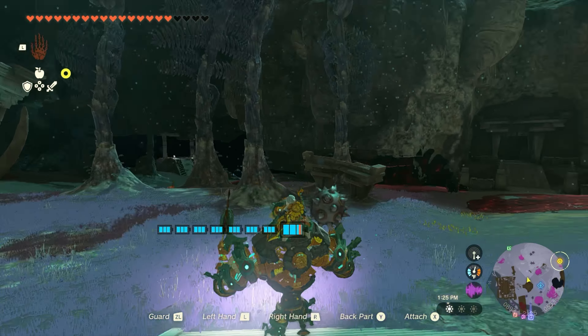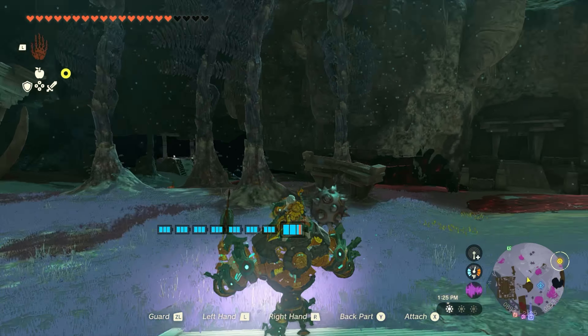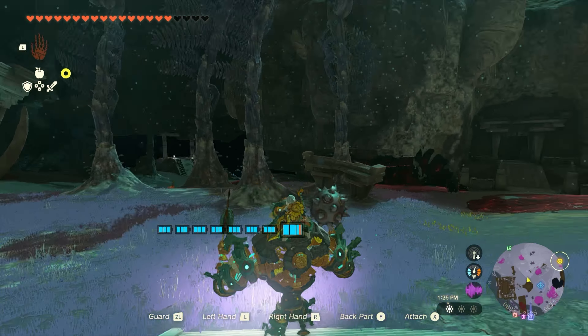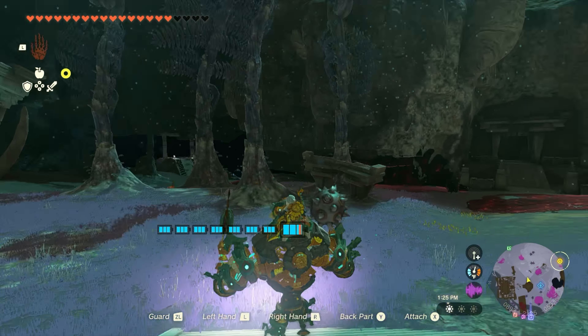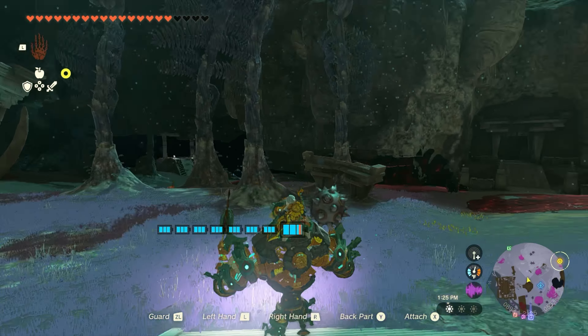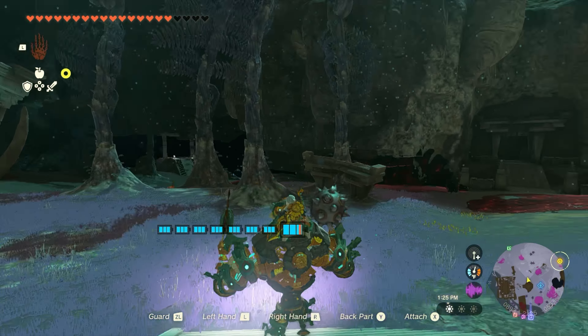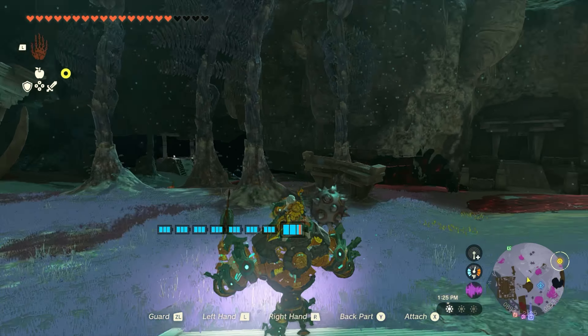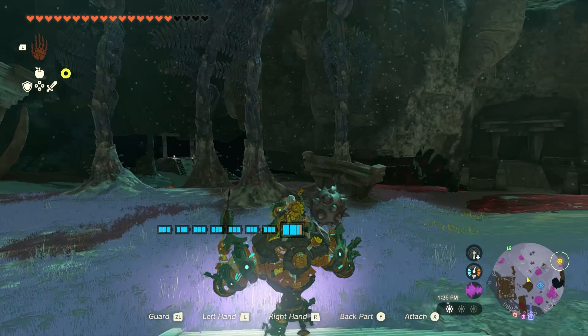Oh, it's an evil version of the construct I built! The Gloom — it must be under control of something monstrous. Minaru says: 'If the Demon King has turned my creation into his pawn, we must defeat it — we can do this together, Link.' Okay, we're going to start this off right. Let's go — we have to stop that construct. It's really slow so using the bow is going to work way better than the construct's slow attacks.